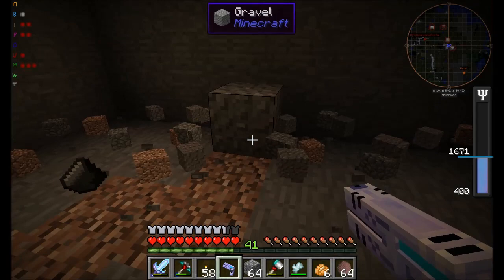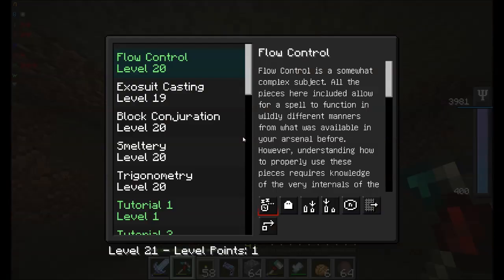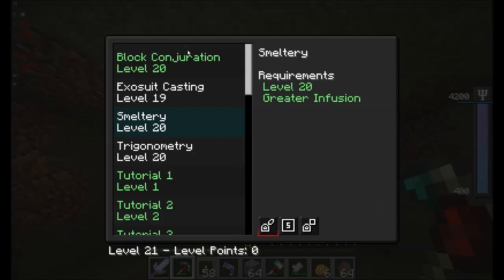Nice. Gotta love using Psi to dig out rooms. That's just so cool. Speaking of Psi, did I learn the trick that lets me make light blocks yet? Because that might be cool. It might be cool to learn. Can we learn this one? Yay! Block conjuration. Nice.